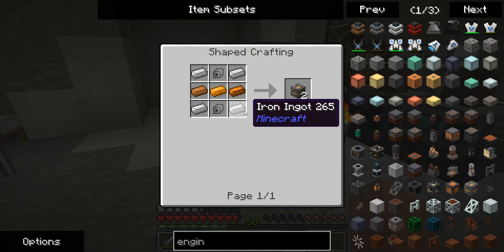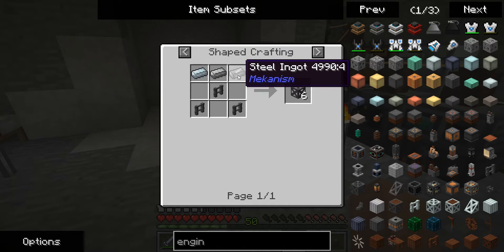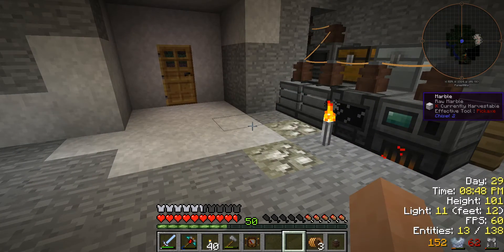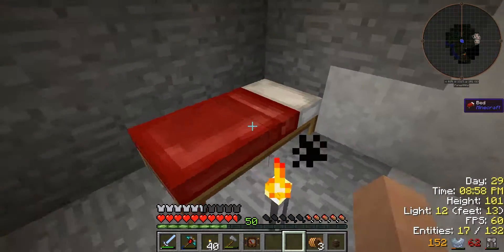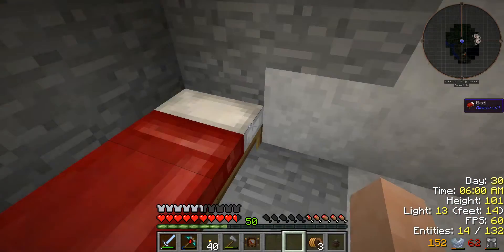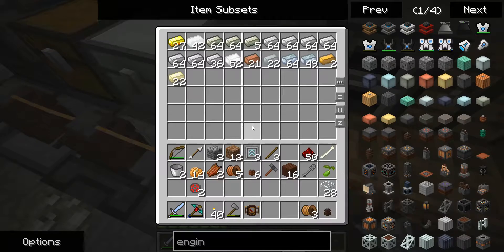Looking at basic engineering blocks — it takes a lot of iron. I can use Mekanism steel for Immersive Engineering, which is going to help out a lot, because the other way using Immersive Engineering requires a blast furnace and that takes a while to cook. So this way is a lot better. And I've got lots of iron — lots and lots of iron.